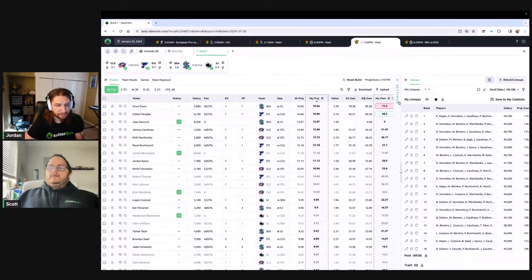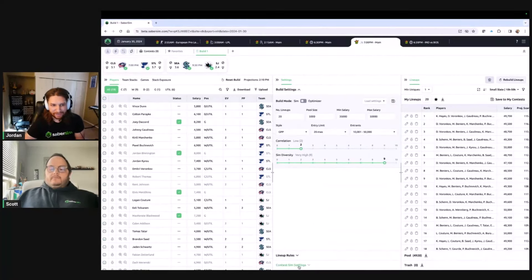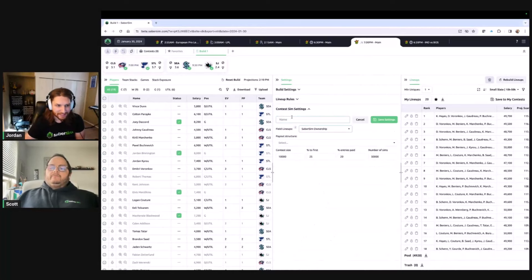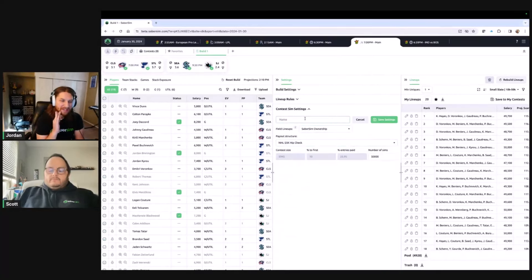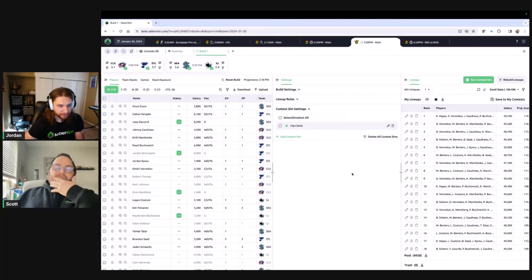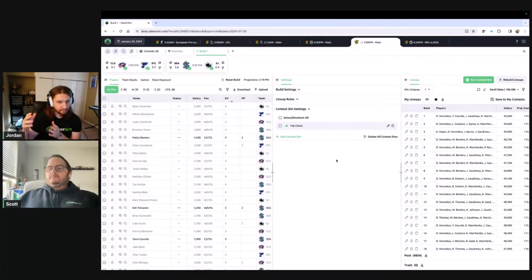As somebody who tends to play every showdown on an NFL Sunday — and we're wrapping up NFL season here — having all those different tabs open and trying to keep track of everything, kicking builds off one at a time, it's huge to just open all of those up and kick all those builds off at the same time. The other thing we're doing here is contest sims running in multiple tabs at once. Want to talk about that?